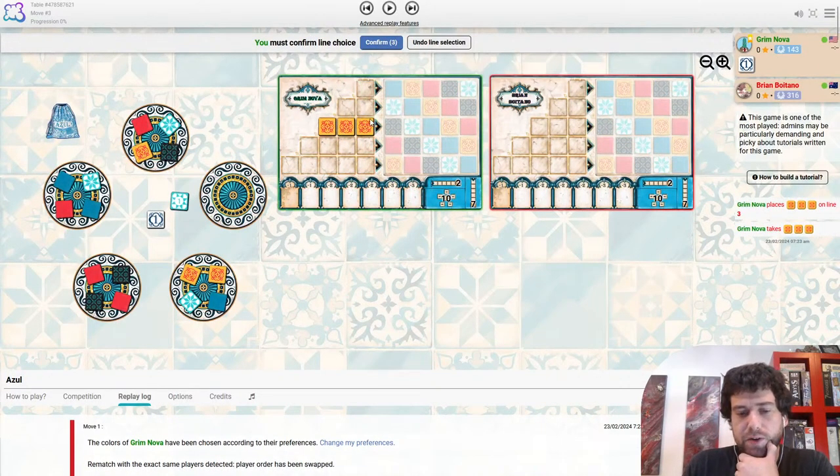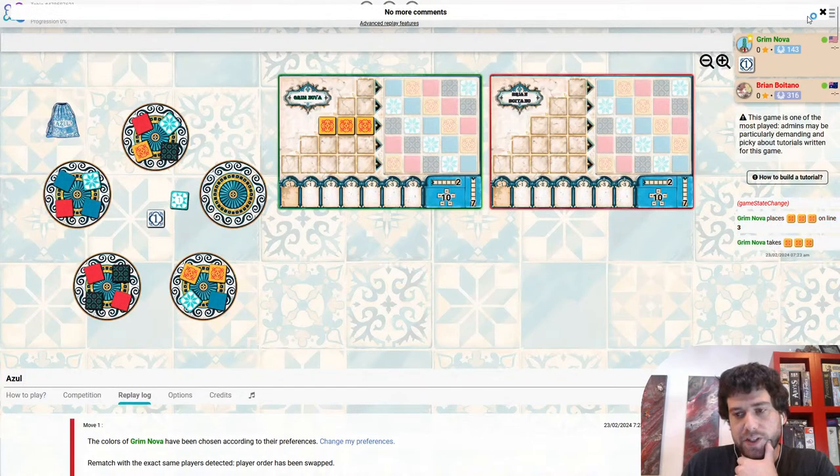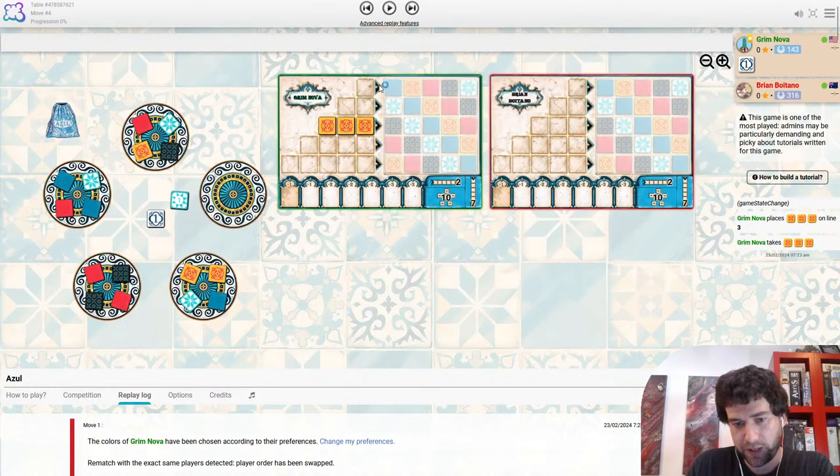Grim does start with three yellow. I think it's a fine first move. Yellow typically the worst colour — the thing about Azul is you always want to be filling in the first two rows, so all the colours in the first two rows are equal. But then if you look down at rows three, four, five, white is sort of central to all of them but yellow is all over the place.